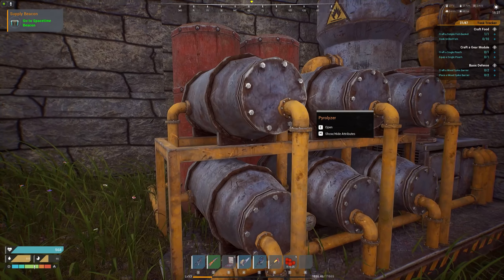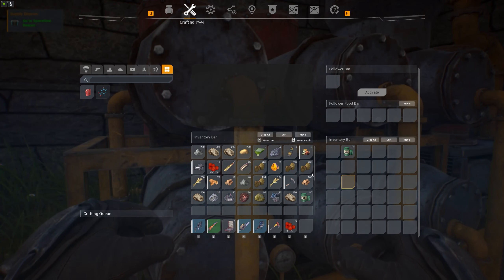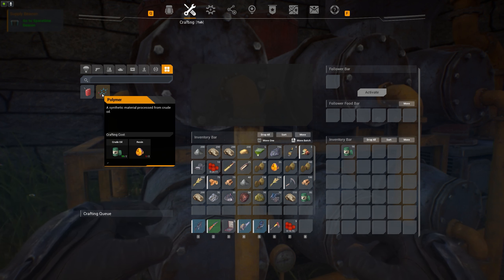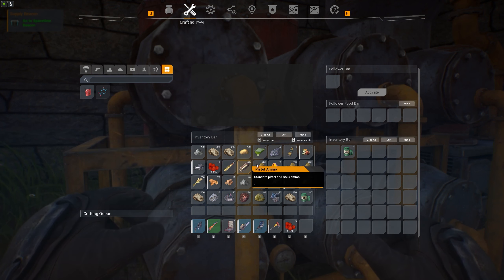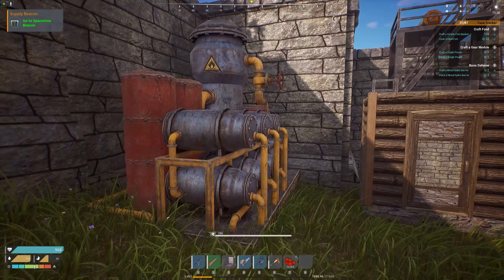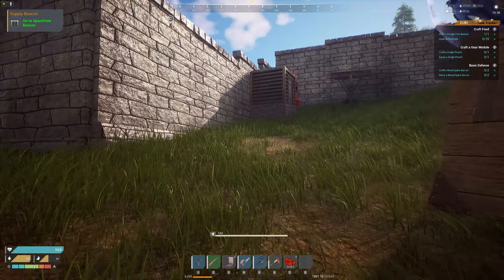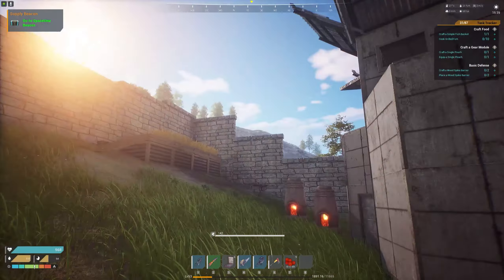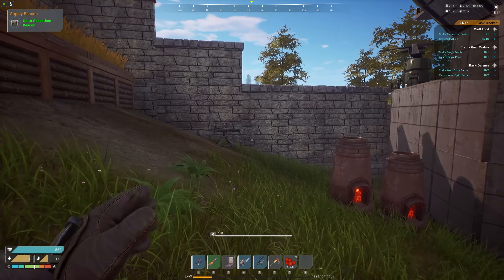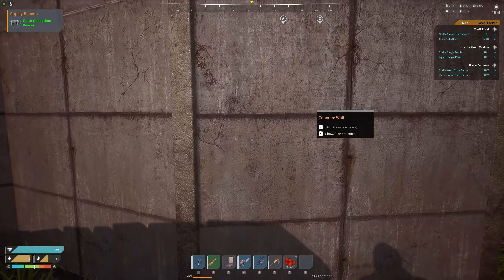You also want to create a pyrolizer as soon as you can, because you can use it to create gasoline and polymer, and polymer is what you'll be using quite a lot in this game. The farm, the mine shaft, and the oil well all generate resources for you automatically — you don't really have to do anything. Focus on those as soon as you can.